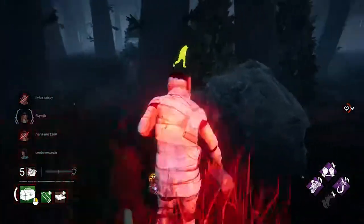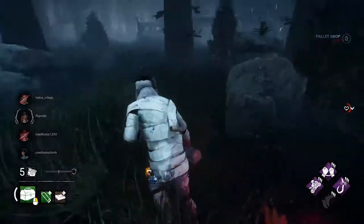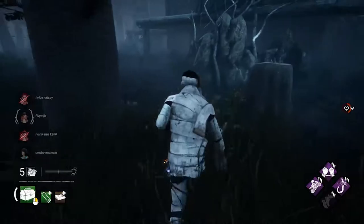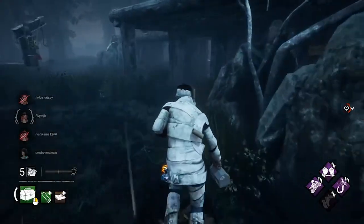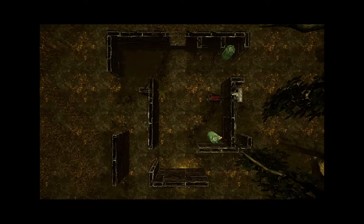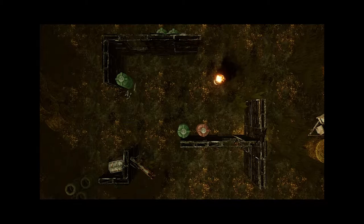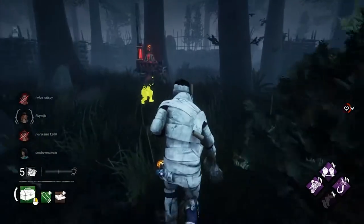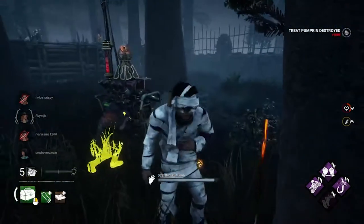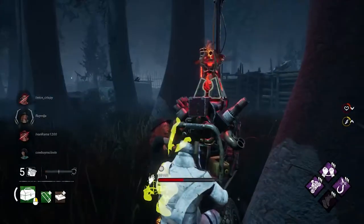Tip number two: know the map. Each map will have new tile RNG each time you play it. Along with that, certain tiles only appear in specific maps. Most common tiles are the short wall jungle gym, long wall jungle gym, pallet gym, and LT wall. Some maps have less common tiles, but I won't get into this since there are a lot of other videos out there that cover this specifically. Just keep in mind that when looping, you'll want to loop in the direction that you can vault the window from as straight on as possible.